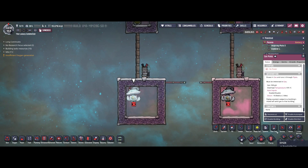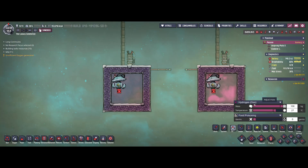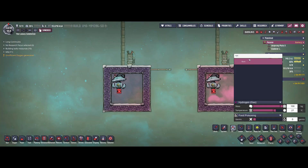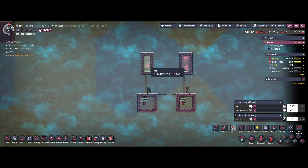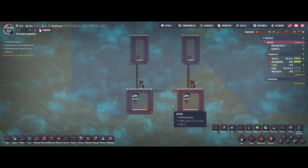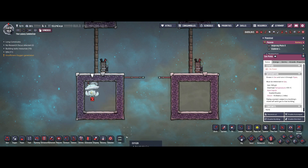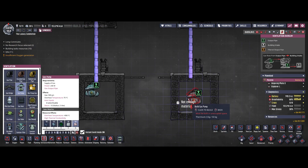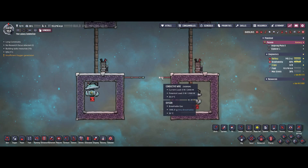I've got another little test. I'm going to vacuum all those rooms first, then reposition the gas pump on the right to the center of the room and reconnect it. We also need to reconnect power so the batteries can charge again.